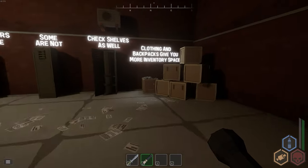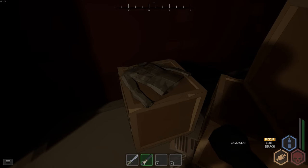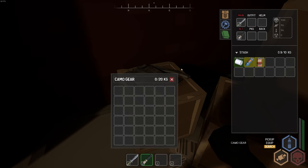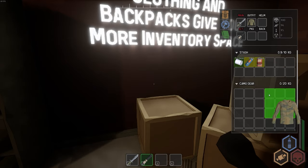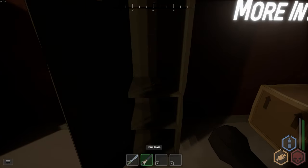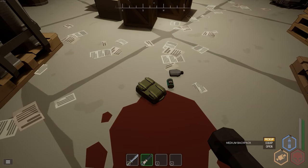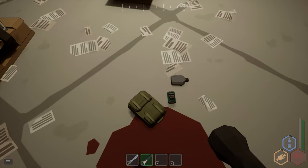Clothing and backpacks give you more inventory space. At the bottom right there are three options: pick up, equip, and search. If you search, you look at what's inside and can grab items out. If you equip, it goes straight onto you. If you pick up, it goes into your inventory. Some containers are closed but you can still click on them to loot what's inside — don't forget about that.